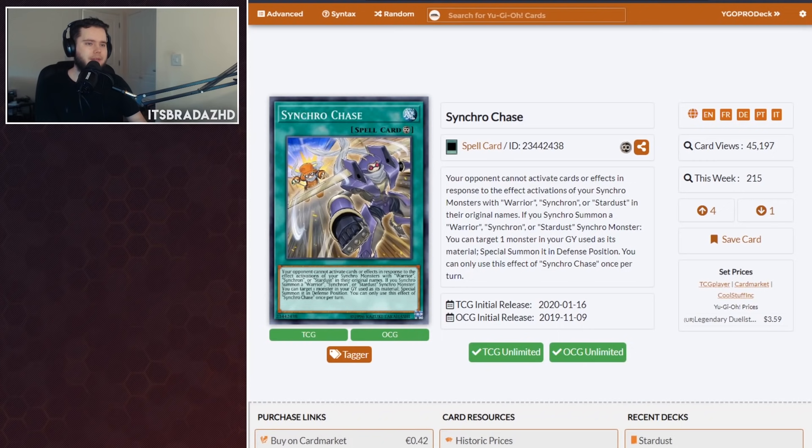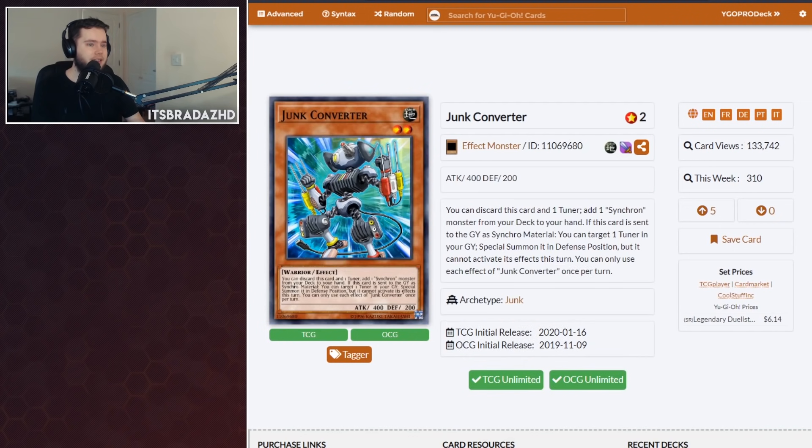Finally for new cards, we have Synchro Chase, a brand new spell card that is not bad. Your opponent cannot activate cards or effects in response to the activation of your Synchro Monsters with Warrior, Synchron, or Stardust in their original names — so Yusei's deck is just like 'you can't respond,' which is pretty cool. And if you Synchro Summon a Warrior, Synchron, or Stardust Monster, you can target a monster in your graveyard used as material and special summon it in defense mode. So you can get the Synchron back. If you go for Junk Warrior, get the Synchron back, then go to Stardust Dragon. Or if you have both Chase and Converter, that gets both materials back on board, meaning you have enough to go into an even bigger Synchro — like a level 10 potentially.